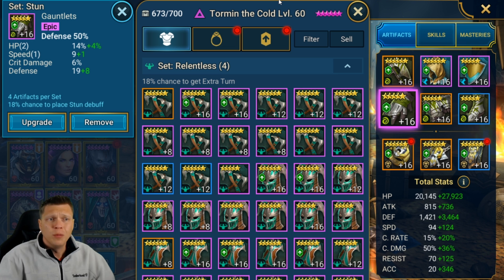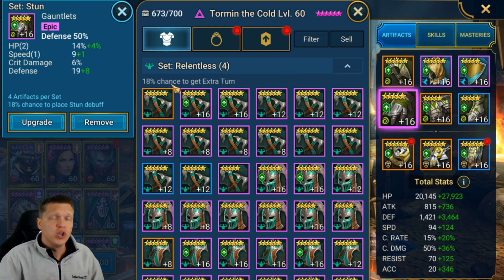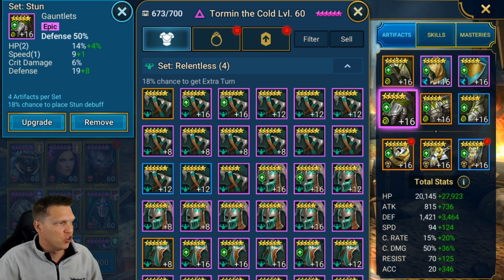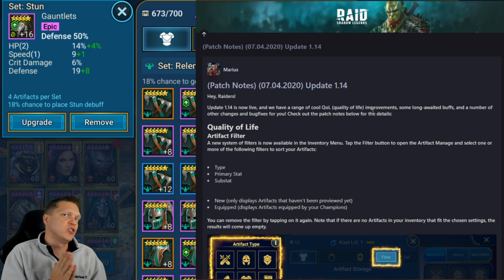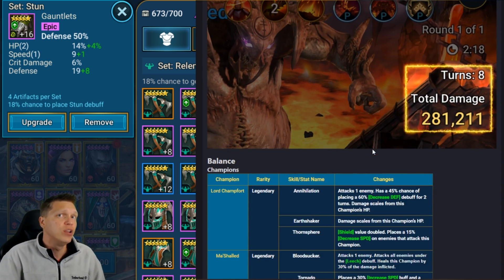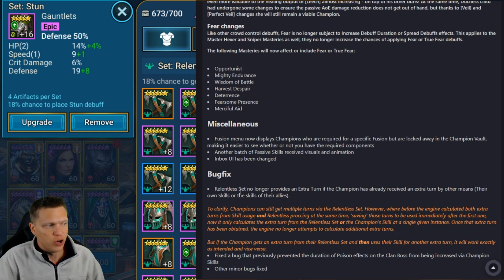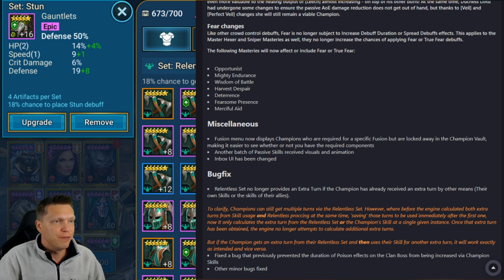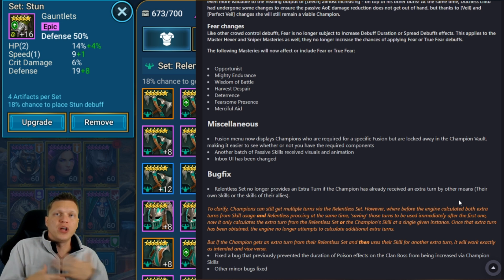In terms of mechanics, it's pretty simple — 18% chance to grant an extra turn. But one thing I want to point out is this was slightly changed back in January 2020. This is a patch note post by Marius, a community manager for Raid: Shadow Legends. The change: a Relentless set no longer provides an extra turn if the champion already receives an extra turn by other means — their own skill or abilities proccing that effect.